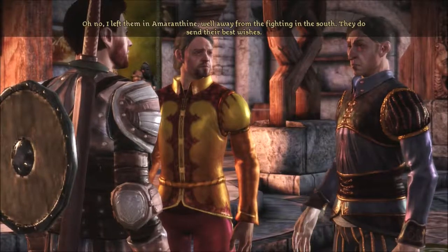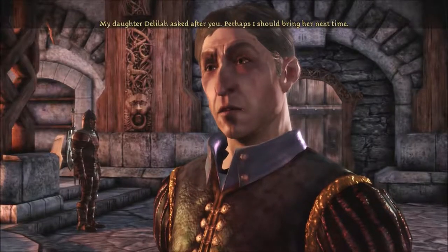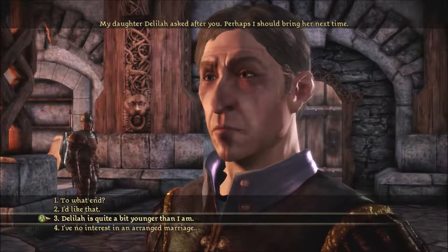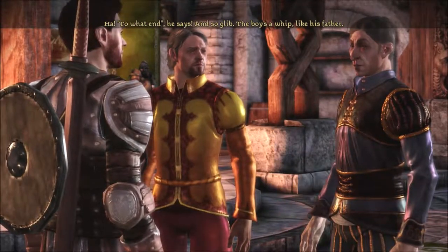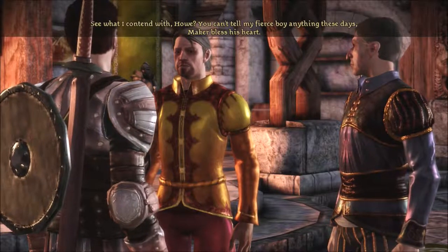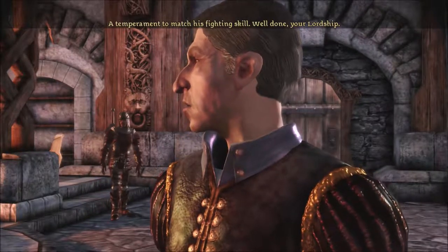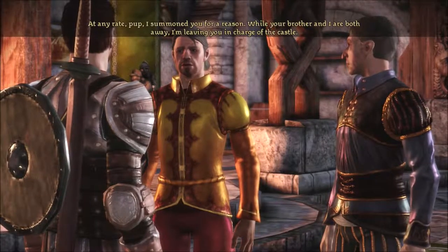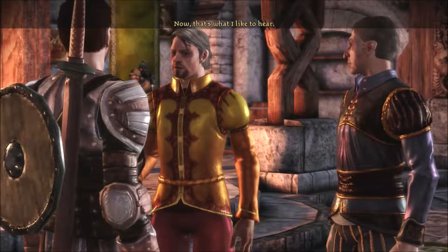Is your family here, Arl Howell? I left them in Amaranthine, well away from the fighting in the south — they do send their best wishes. My daughter Delilah asked after you; perhaps I should bring her next time. To what end? The boy's a whip like his father. You can't tell my fierce boy anything these days. Pup, I summoned you for a reason — while your brother and I are both away, could you at least call me Cat once please? Now that's what I'd like to hear.